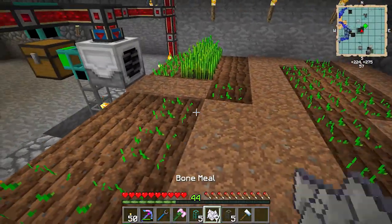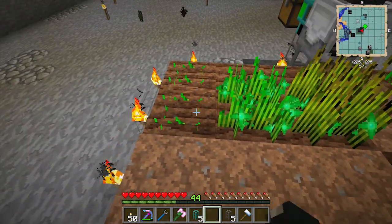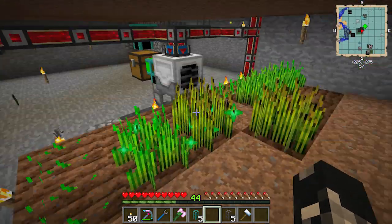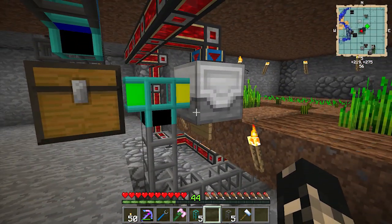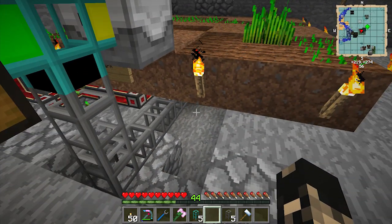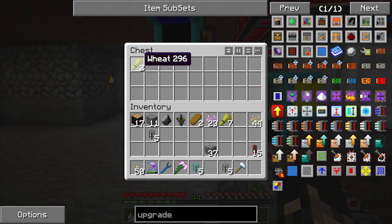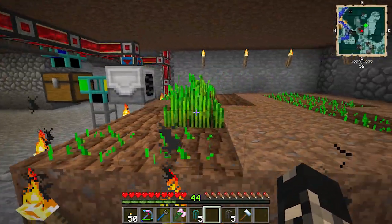So now will we get this thing to work? We can see that it sends seeds back down to the planter and it's put wheat in the box. So that's how the automatic farm will work.